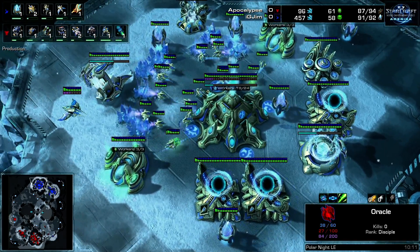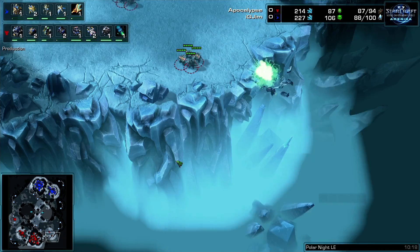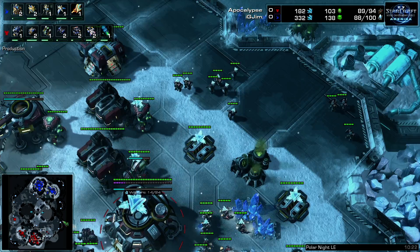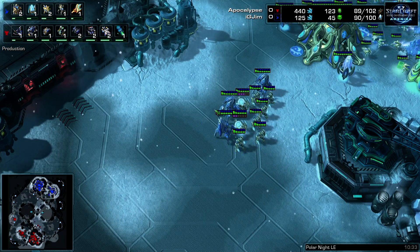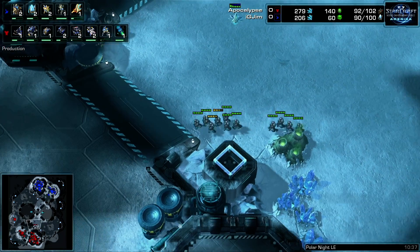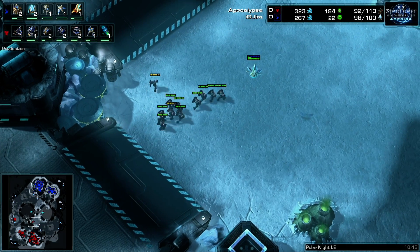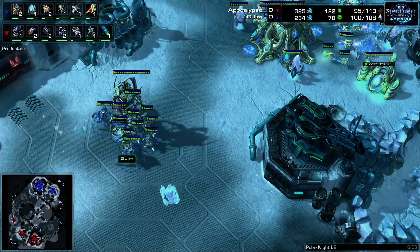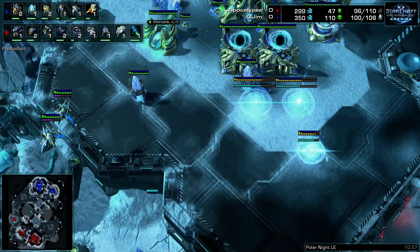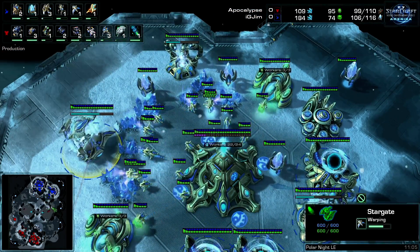From here Jim is just going to build his gateway count, his colossus count, and his phoenix count. I've seen him go 13-minute forges — meaning you'll have 2/2 as Terran while Protoss is at 0/0. But it's all about those lasers: the force fields, the phoenixes, and each colossus shooting two lasers. There's a lot of passivity so far — Jim is getting all his essential upgrades and the right composition.